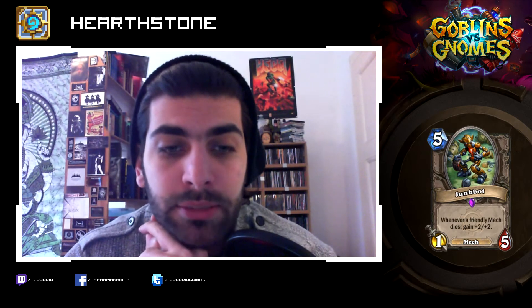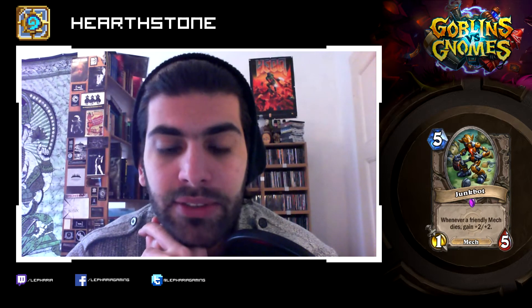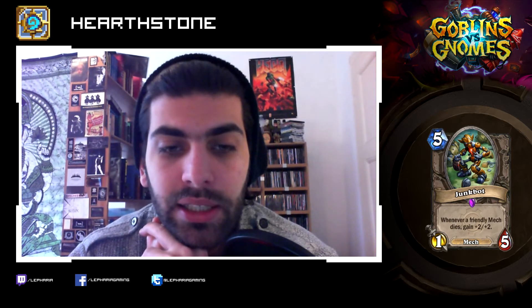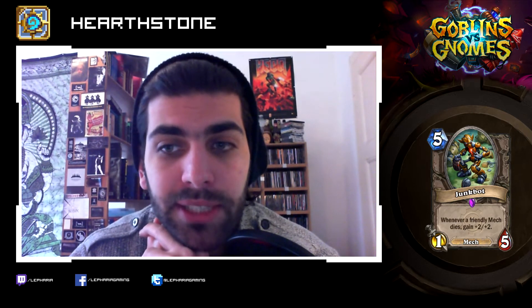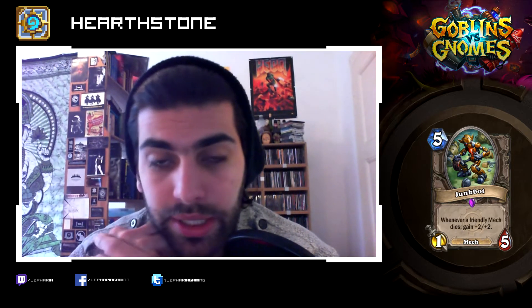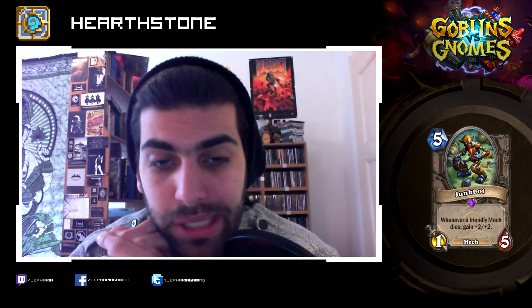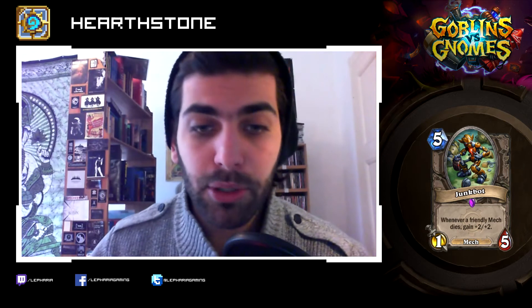Junkbot: five mana, one-five — another terrible stat line. Whenever a friendly mech dies, gain plus two plus two. That guy is like the Scavenging Hyena of mechs. That sounds pretty nice. If you can build a deck around mechs I will keep an eye out on whether or not that is comparatively viable. It sounds pretty good so far.